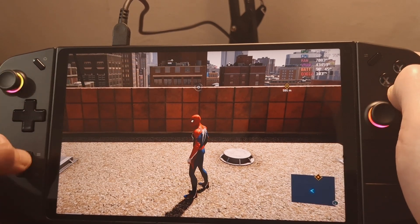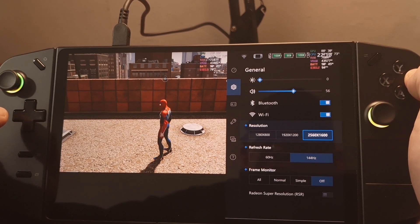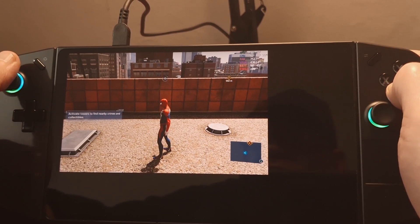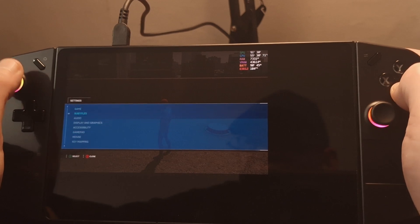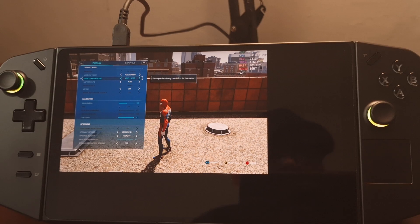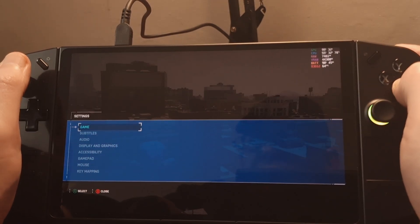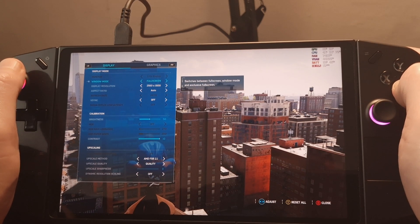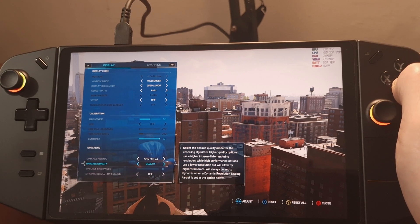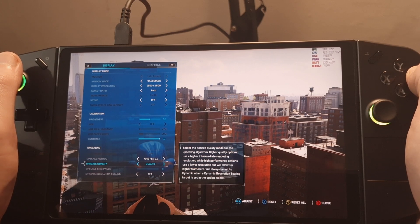It doesn't have the option because I think I started this when I was in 1200 native, so I'll have to pause and restart. After restarting, checking display and graphics: we're at 2560 by 1600. Yesterday I dropped down from quality to balanced for this resolution, but I'm going to keep it on quality and take a tour around the streets to see if it's playable on 1600p at 30 watts.